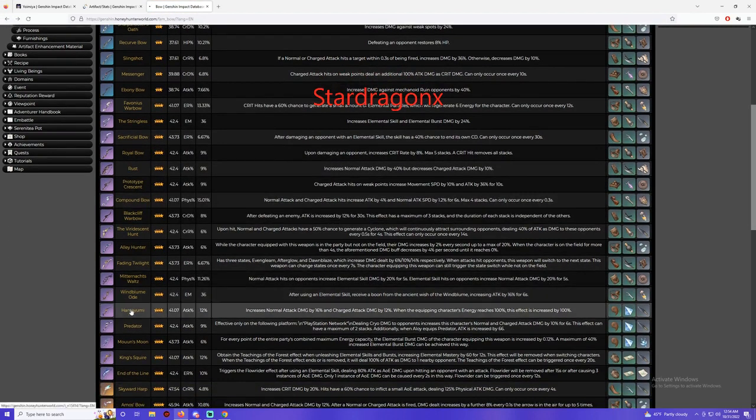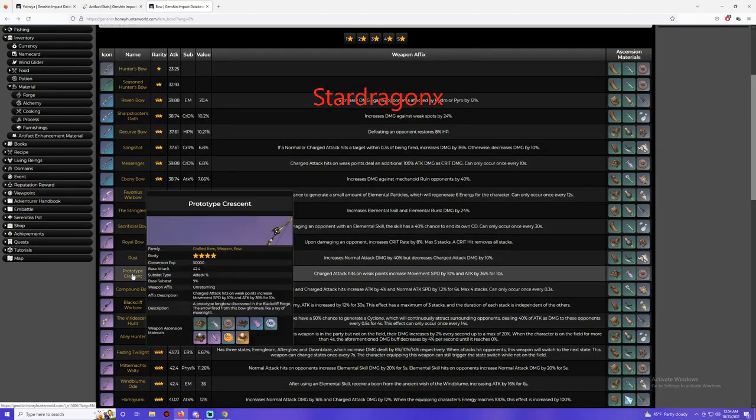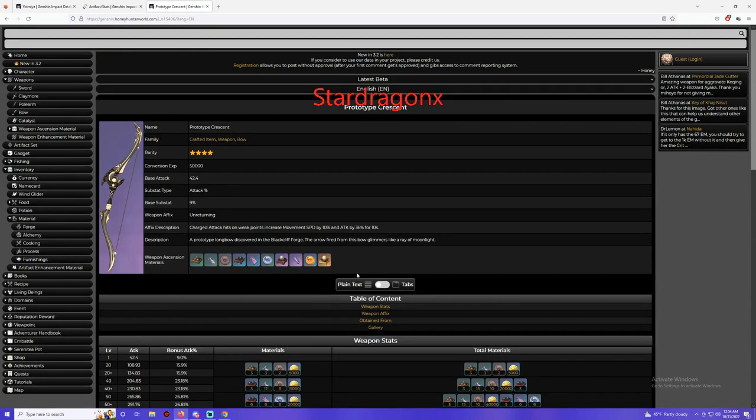If you're wondering where to get the blueprint for that bow, go to the area that has seashells. All you need to do is collect three of them and there should be some chests around there. Collect three of them, give them to the NPC, and you'll actually have three chests you can open. Open any chest and you should get the blueprint from there. If you don't get it, try the next day until you get it. Make sure you check the blacksmith to see if you have it. It should have been released already a long time ago, so if you don't have it, I recommend going there. Or if you don't want to use that weapon, Prototype Crescent will also work very well on her, especially if you don't have any other bow with crit damage.